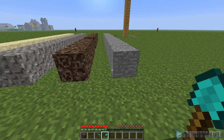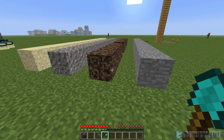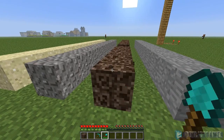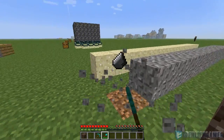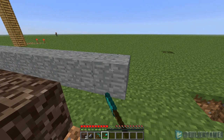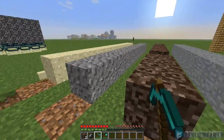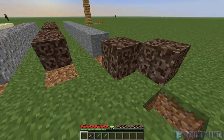While in adventure mode, it is possible to mine and gather blocks if you have the correct tools. For example, with a shovel you can gain soul sand, gravel, sand, and grass, but you cannot get stone. If you have a pickaxe, you can get the stone, but not the others. And blocks are now placeable in adventure mode.